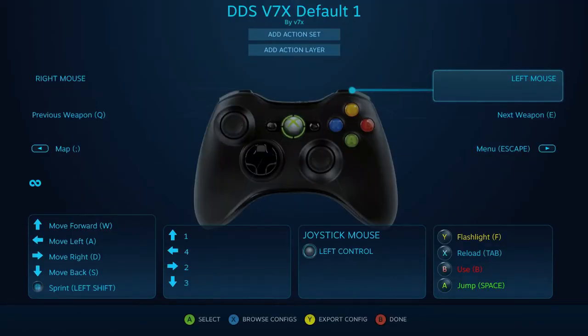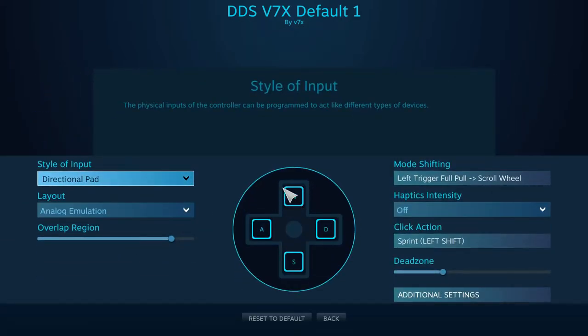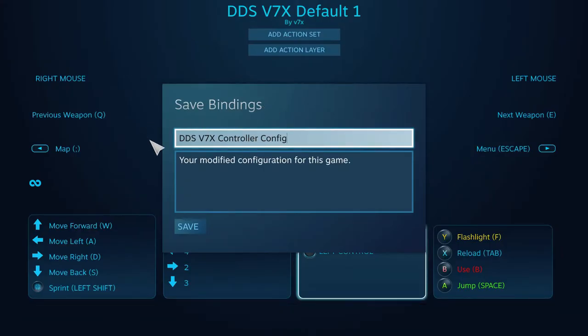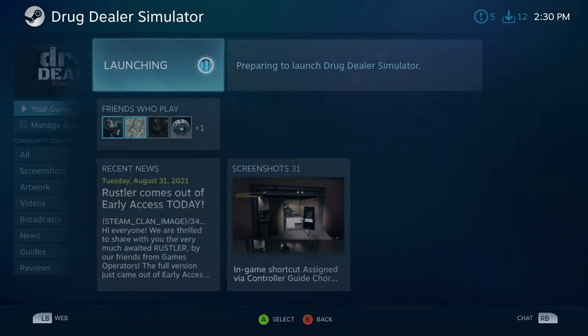Now go to Controller Configuration. Here you can configure the controller itself. I have a French layout keyboard, which means my movement keys are different — I don't use W, A, S, D — so you'll need to set up your own configuration. Alternatively, you can browse for my shared configuration. I'll share it under a specific name and leave a link in the description so you don't have to search for it.